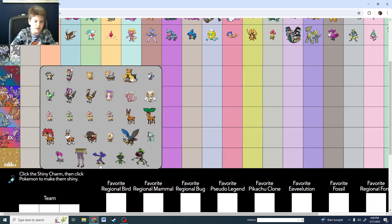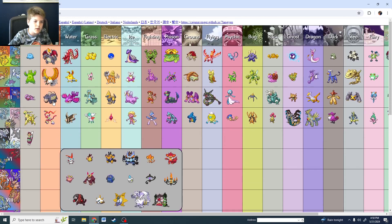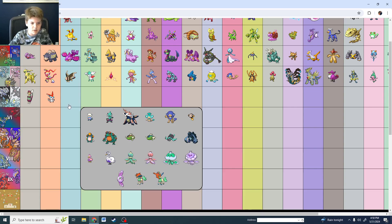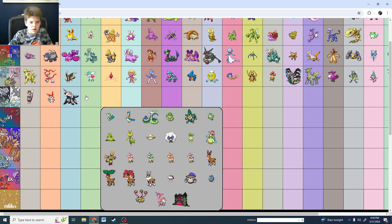Gen 5 — with the robots and the lady legs. This is a bad generation with even worse shinies. Watchog. I think the Normal type is Samurott.